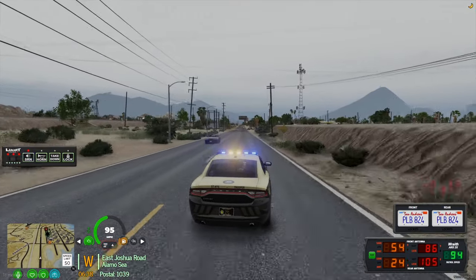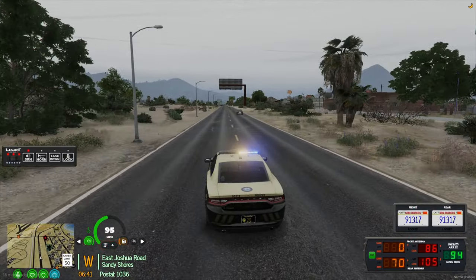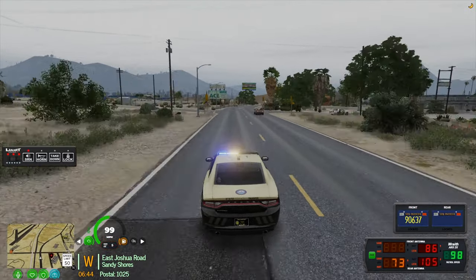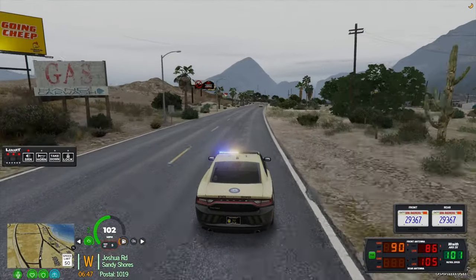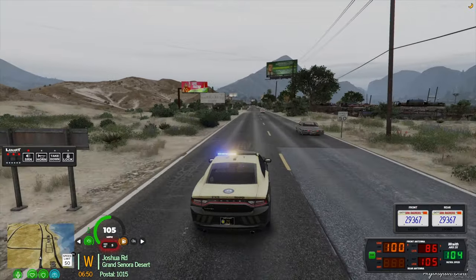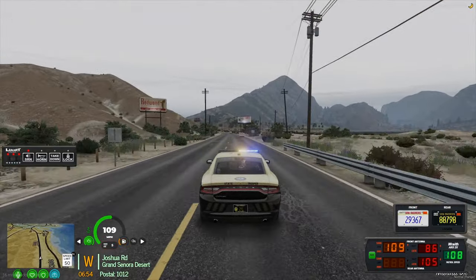It's getting dangerous out there — I'm going to post up at Marina and Joshua. Advisor now back on Joshua heading west. 1015, past the scrap yard, still speeds approximately 110 miles an hour. Continuing Joshua Road — now south Joshua at 917, taking the 68 approach.